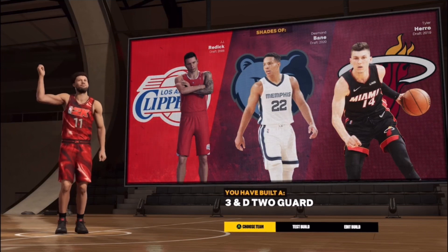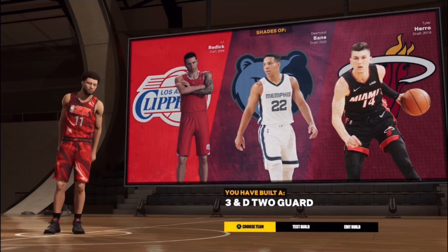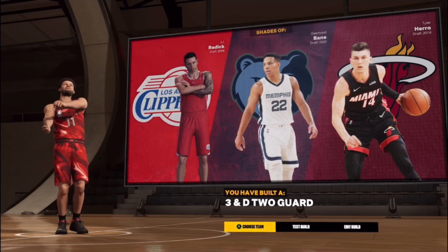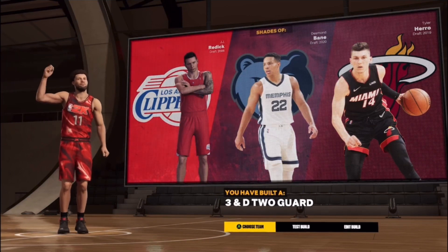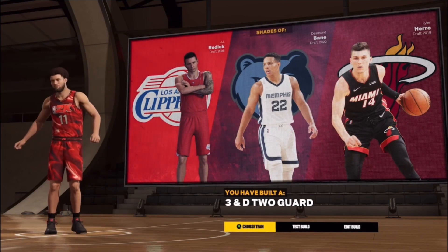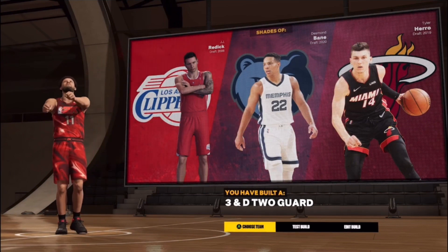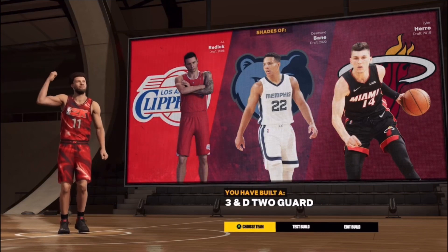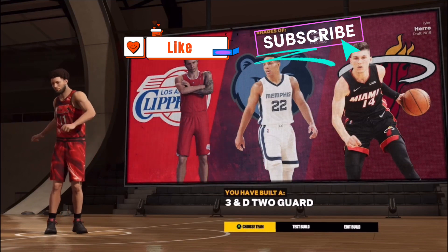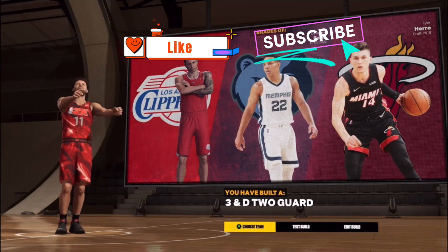I'll be here trying to give y'all the best builds possible. If you're making a rebirth build and you want to be the lockdown on your team while still spotting up at the three-point line and greening threes — you saw that 96 three-ball, if you're shooting that ball it's going in. This is the build for y'all: a 3-and-D two-guard. If you like the video, go ahead and give your boy a like. If you want me to drop any NBA player builds, leave a comment below. Subscribe, I appreciate all the love on TikTok and YouTube. 2K 23, we up — More Talent out.